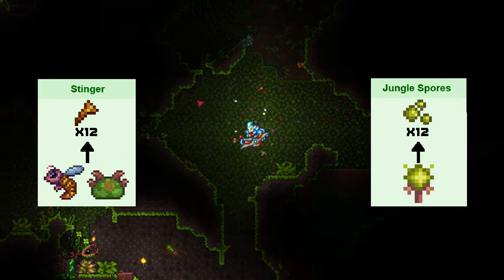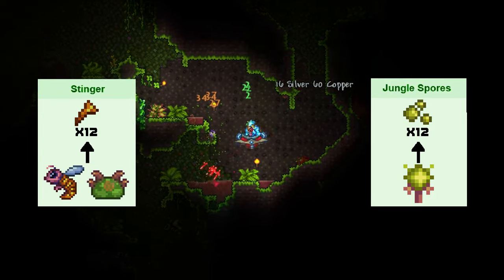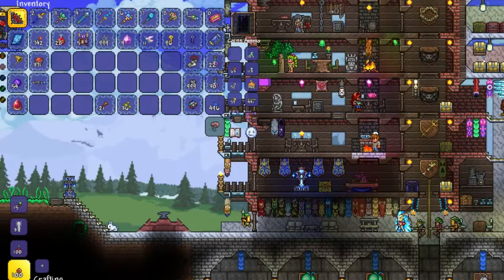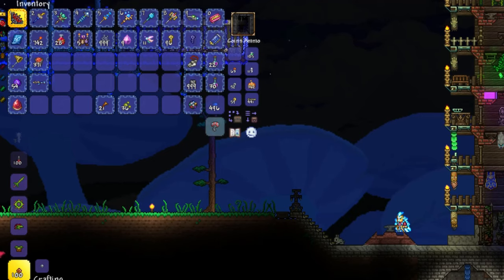Stingers are dropped from Hornets or Spiked Jungle Slimes, and jungle spores can be found in the jungle from small spore pots. Once collected, you can craft the Blade of Grass at an iron or lead anvil.